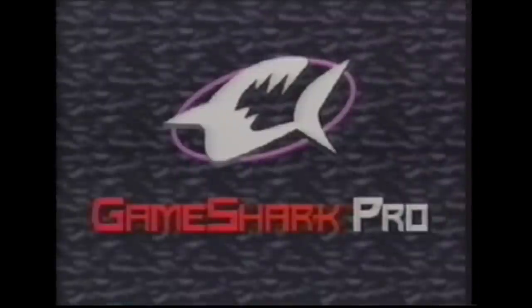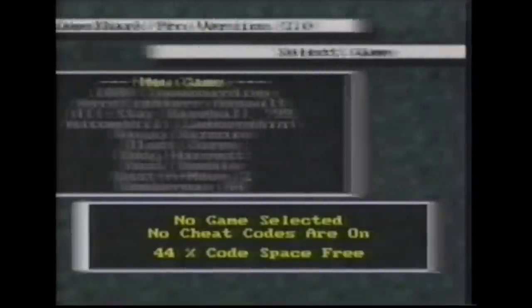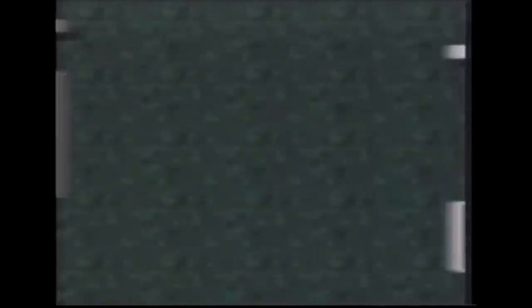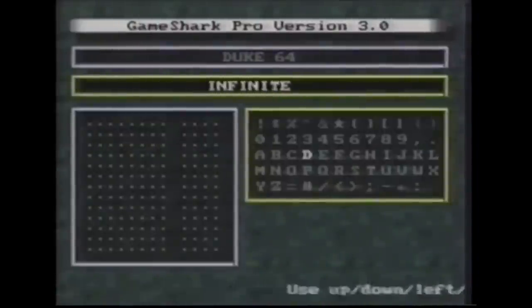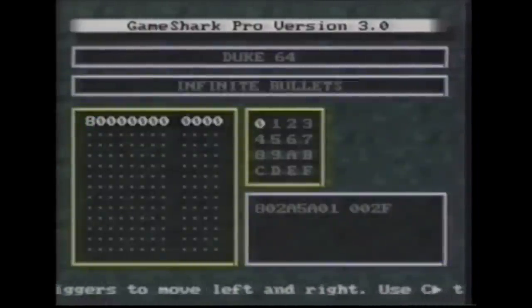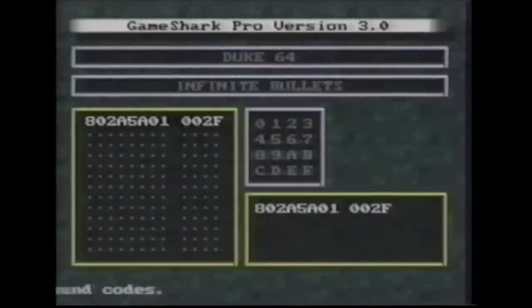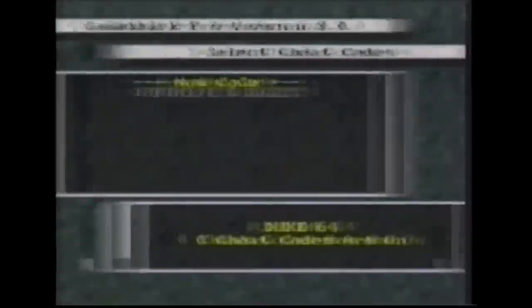So now throughout this level, Duke's pistol bullets will remain at 47. Now we've found our code, we need to save it. To do this, switch your Nintendo console off, then on again. This takes you back into the GameShark Pro main menu. Here we're going to select cheat codes, then select new game, then edit name, and enter the name of the game. Select it from the game listing, then select new code, enter a name for the code, then edit the code. The code you have found appears at the bottom right-hand corner of the screen. Press C-right to highlight the code, then press A to select it. Your code will now appear in the edit box. Select exit and save, and your code is now permanently stored in your GameShark.